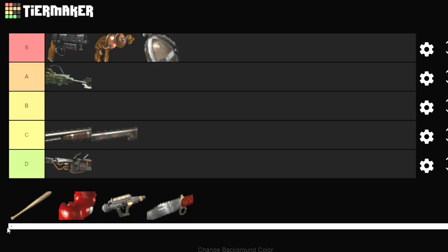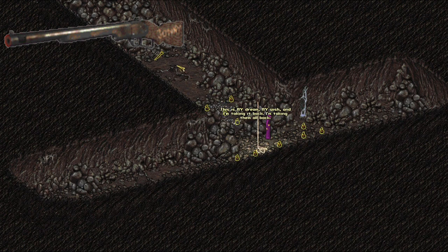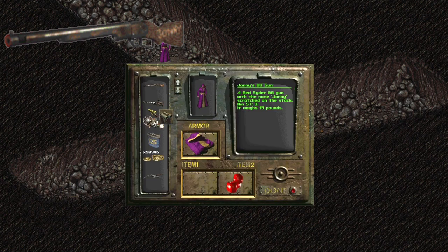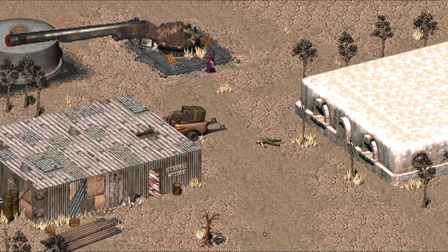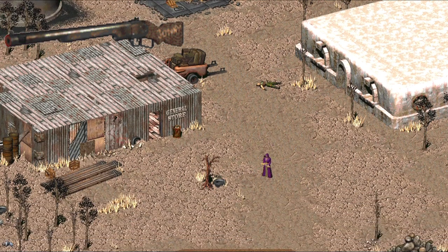Johnny's BB Gun — you are getting a C. You can find this weapon in the bottom of the well in Modoc. It's pretty much the same thing as the BB gun from Fallout 1, with 'Johnny' scrawled on the side. You can do all those cool things like knock people down. So you're taking the C spot just like the other BB gun. It's a fun gun to have — check it out.